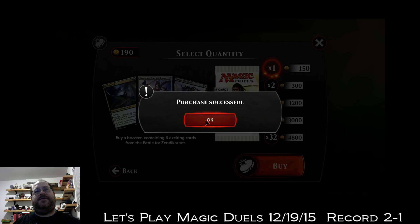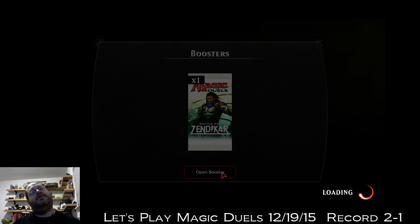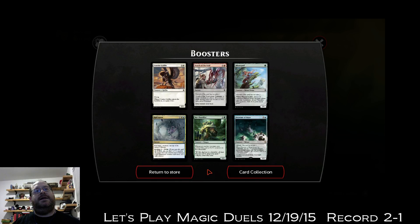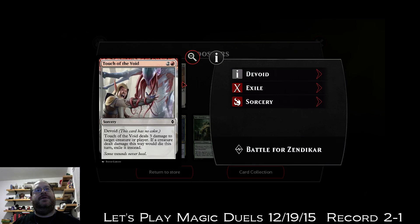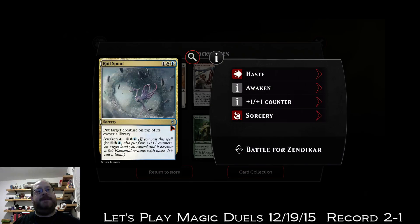It's 6:30 on the east coast, 5:30 here, gotta figure out something for dinner. All right, courier griffin, touch of the void — some good removal. Touch of the Void deals three damage to target creature or player; if a creature dealt damage this way would die this turn, exile it instead. Nice.